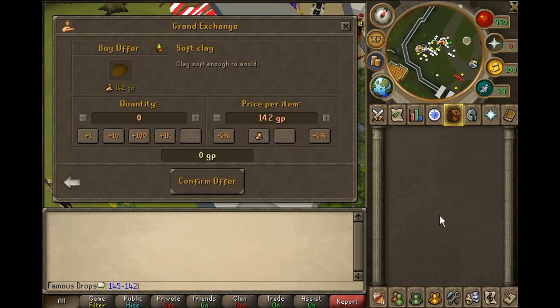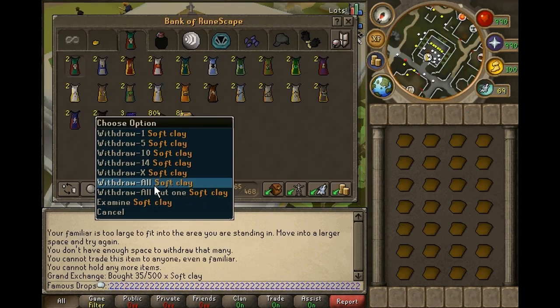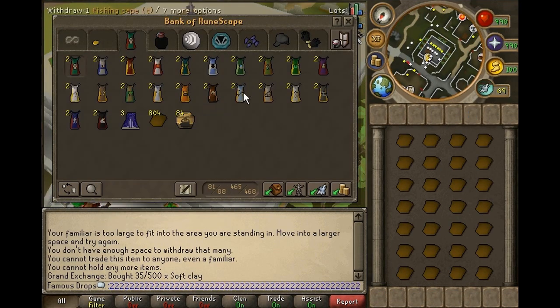Earlier I didn't even check the prices of these, so when you see me making the urns and the location to do it, I will be using cooking urns because these are urns I will actually be using for myself and not selling for profit. This is the quickest way to make your urns.